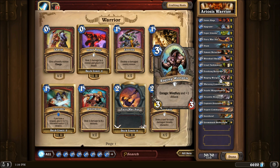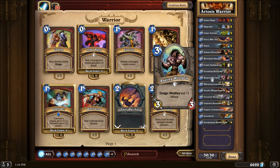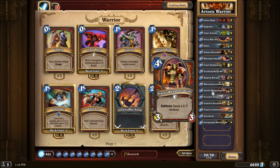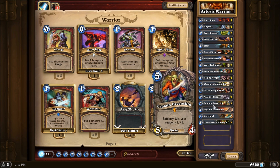Raging Worgen — just a fantastic enraged creature. The plus 1 attack plus the Wind Fury with something like Inner Rage, or specifically the Cruel Taskmaster plus the Raging Worgen, is a lot of damage. Warsong Commander to give your other minions Charge — as you saw last game, can be very very effective, especially if your opponent doesn't deal with it soon. The Arathi Weaponsmith — just a good creature to have, gives you a weapon, it's a solid 3/3. And the big weapons for the mid game in the Arcanite Reapers — 5 damage, and with an Upgrade it's even better. Captain Greenskin — another way to pump up the vast array of weapons that you have.